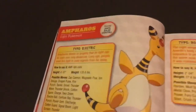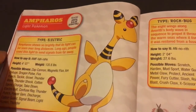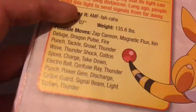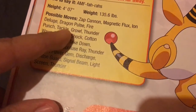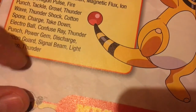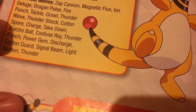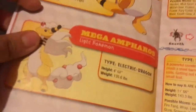This is Ampharos, it's an Electric-type Pokémon. I actually like this one — it's from Johto, the second generation. It can learn Thunder Punch and I think it can also learn Fire Punch. Those are my two favorites out of it. It has low accuracy on some moves though.